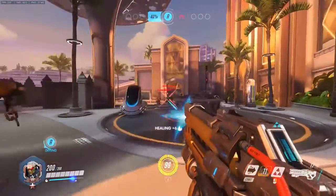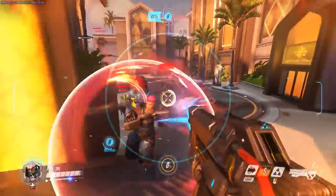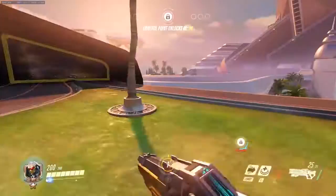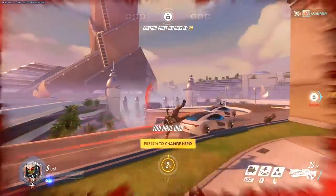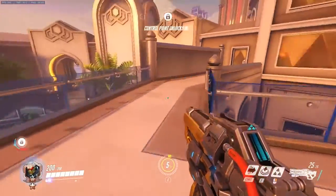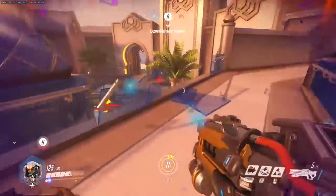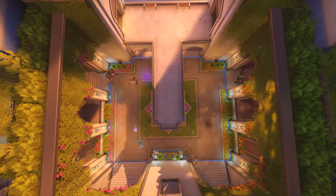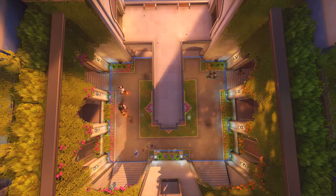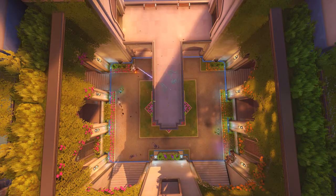I'm going to miss throwing basketballs into hoops, but we'll cope. An interesting thing Blizzard has done with this map is introduced more dynamic features: cars that will run you right over, and launch pads. I cannot tell you how excited I am to shove people into moving cars as Lucio. The map seems quite symmetrical, holding true to King of the Hill tradition, and features multiple flanking routes.